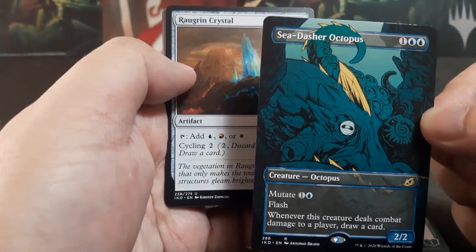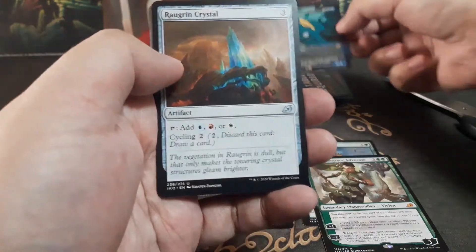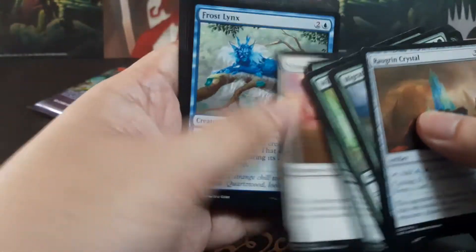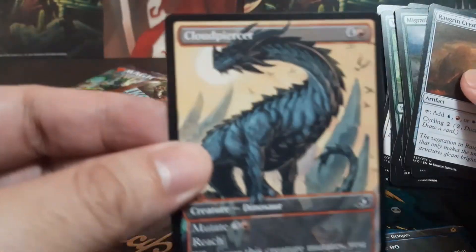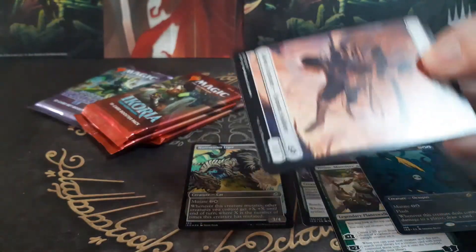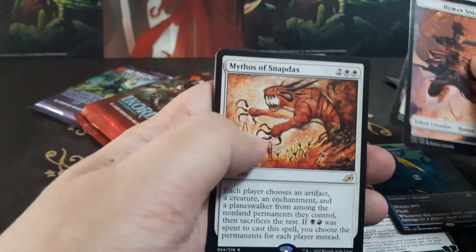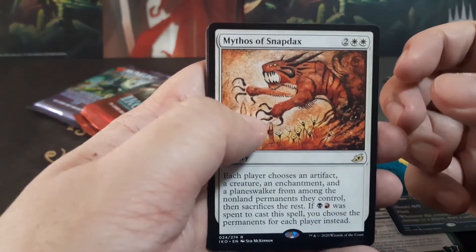Okay, it's a Sea Dasher Octopus — is this the extended art version? I like this kind of art for the set, not bad. Gem Razer again — I don't think it's still in Standard at this point. We have Snapbacks too.